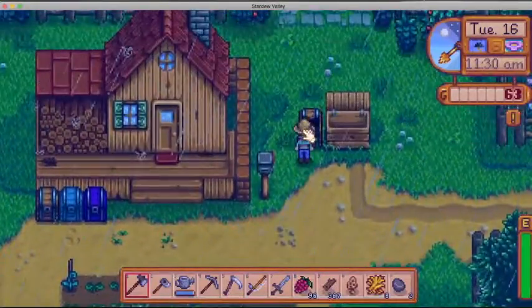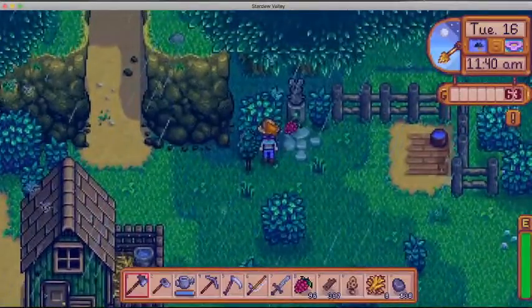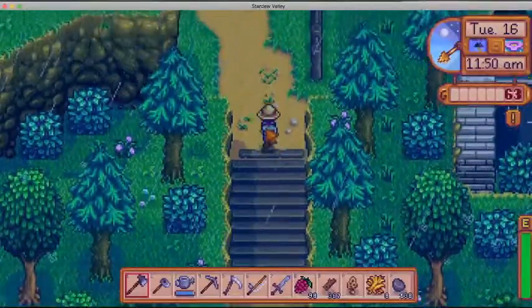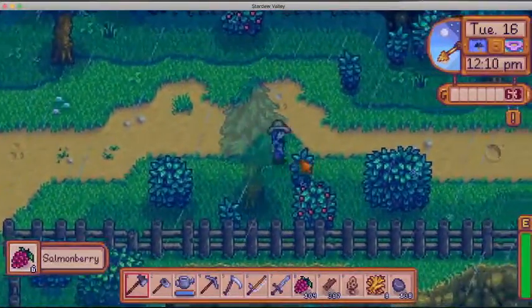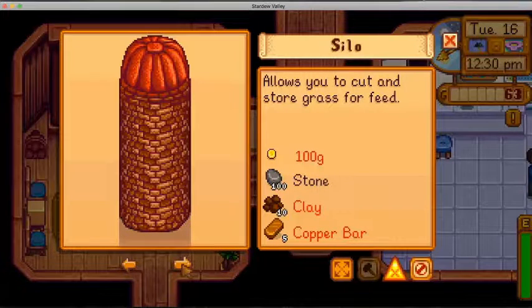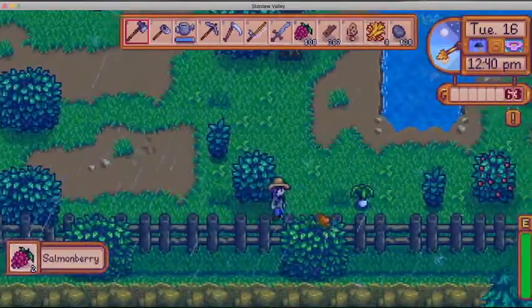Let's see, out of curiosity, what it takes to build the silo, because I'm going to need that — I totally forgot about that. So it takes 100 gold, 100 stone, 10 clay, and 5 copper bars. I'm going to need to go into the mines before I can even think about doing that, because I don't even have a furnace yet and I only have about 20 copper ore. So that's just not going to cut it.